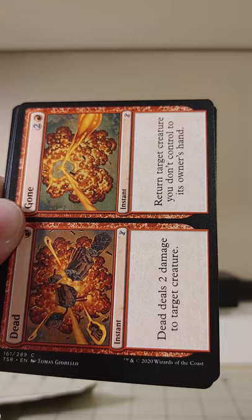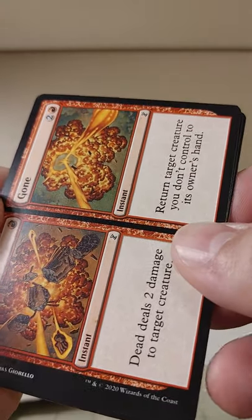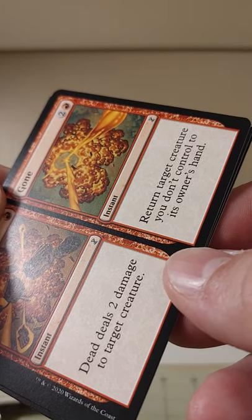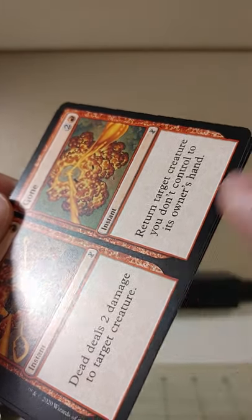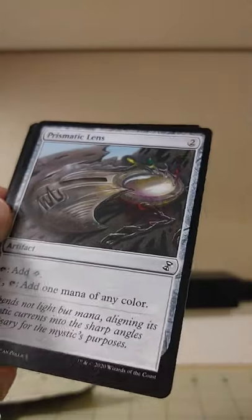We've got a split card — Dead and Gone. One red. They're both instants. Dead deals two damage to a target creature, or you can do one or the other with these split cards — Gone returns target creature you don't control to its owner's hand.